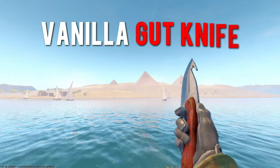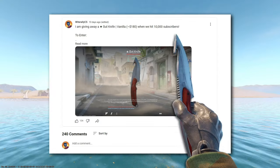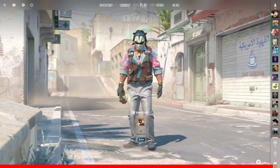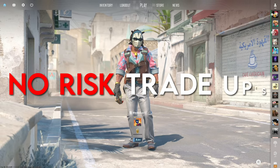By the way, I'm giving away this vanilla gut knife when we hit 10,000 subscribers, so if you'd like to enter for a chance to win, check out the community post. I'll leave a link to that in the description below. Also, make sure to stick around and watch the whole video to find out what this week's giveaway is and the instructions to enter. Alright, let's get straight into these no-risk trade-ups.